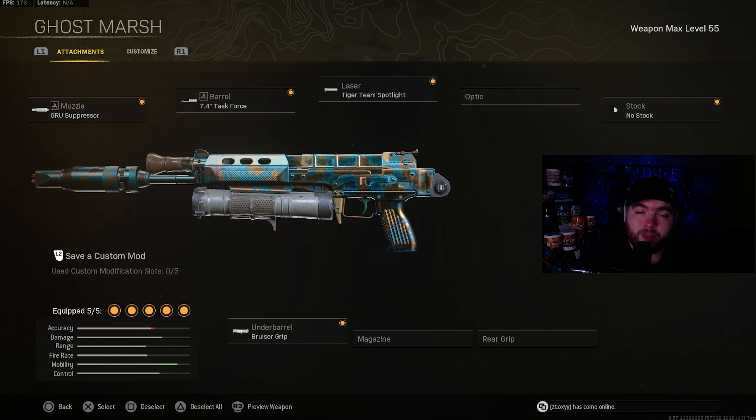The sixth weapon of the video is going to be the Bullfrog — this is definitely my favorite weapon in Warzone and I highly recommend you guys try this class. The muzzle is going to be the groove suppressor. The barrel is going to be the 7.4 task force barrel. The magazine is going to be the tiger team spotlight for the extra movement speed. The stock is going to be no stock to get the extra sprint to fire, as this gun does pull up pretty slow normally. The underbarrel will be the bruiser grip for extra movement speed as well.